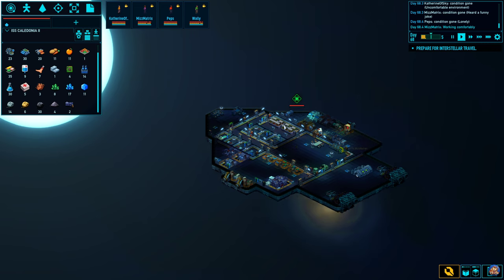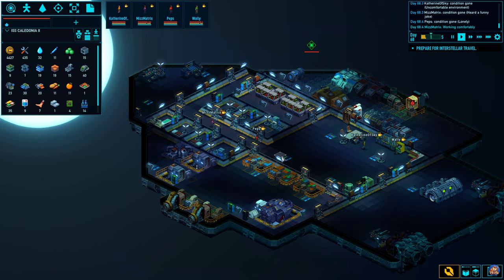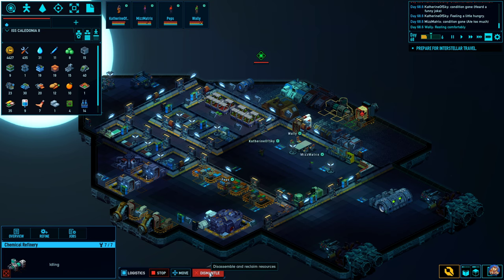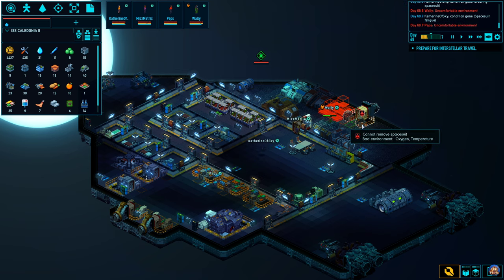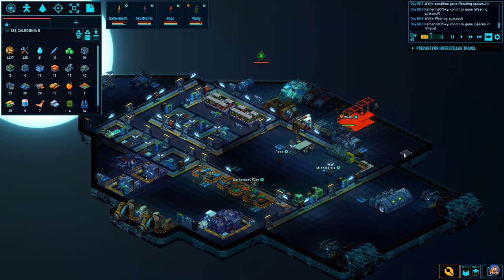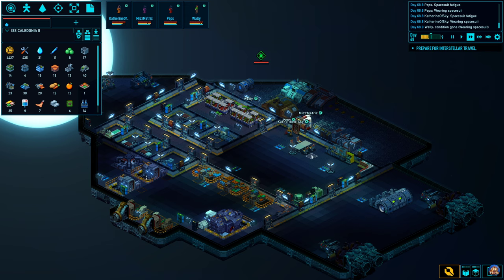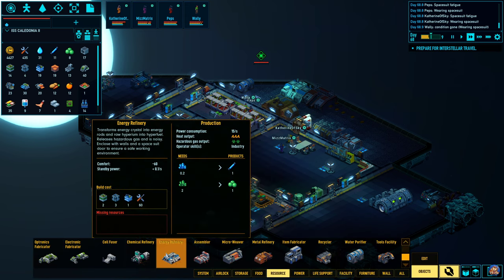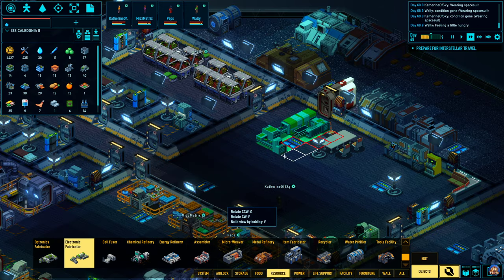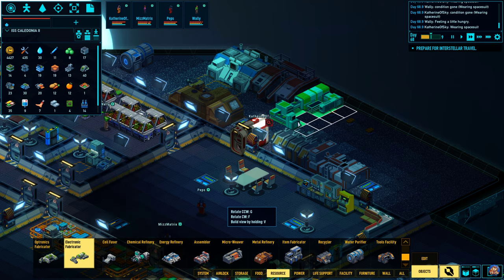Which means it would be a very good idea for us to get up systems like weapons and shields. Usually the pirates do not bother going to start things. I think we don't need the chemical refinery anymore, so let's dismantle that. Dismantle this airlock as well. The next thing that we need is an electronics fabricator. It does not create a lot of hazardous gas - that's good.